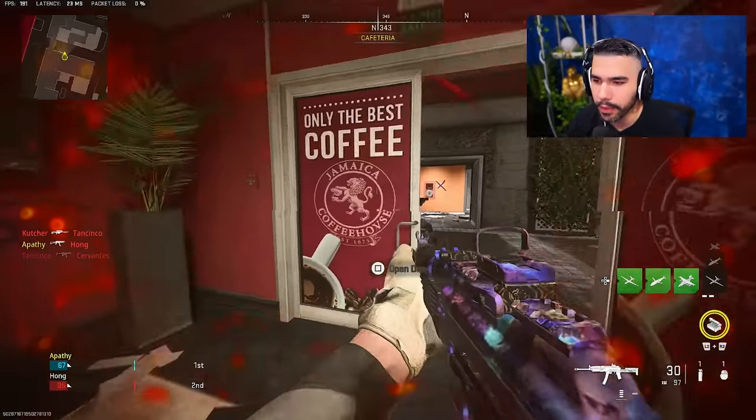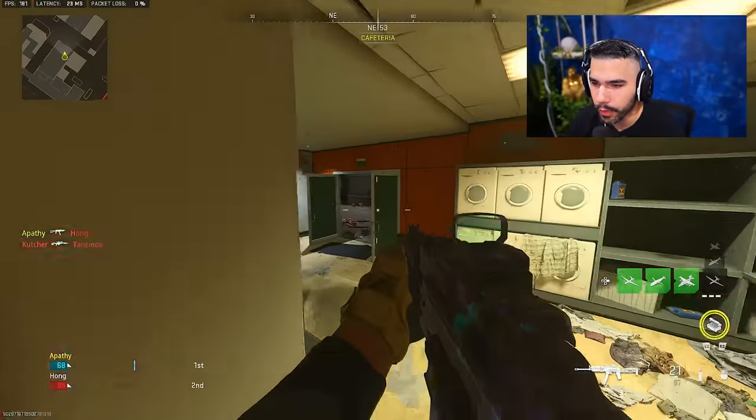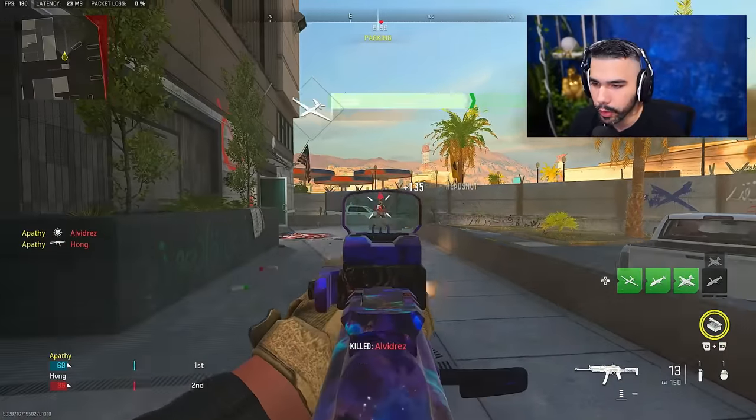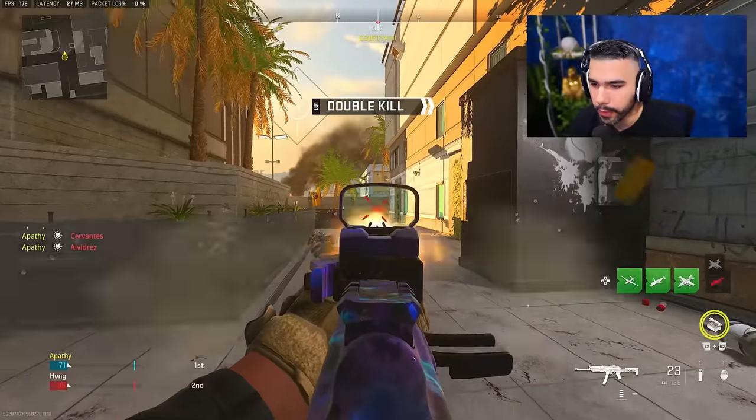Strafing — on top of making yourself a harder target — also allows you to be more consistent with your shot. It also allows you to have more aim assist, essentially rotational aim assist, and that is something you do want when you're on controller. You want that rotational aim assist so you can do things like that and just hit people with absolute lasers like this guy right here. Laser.